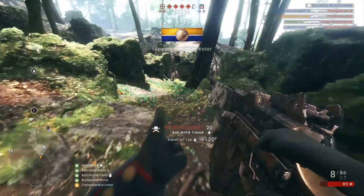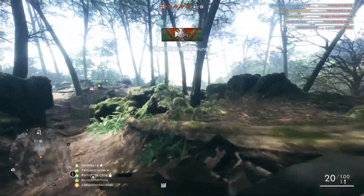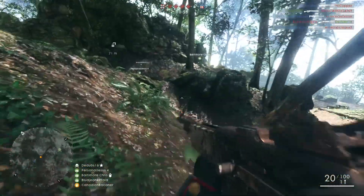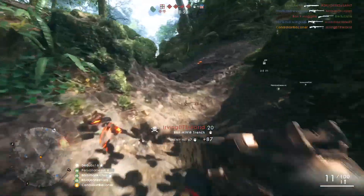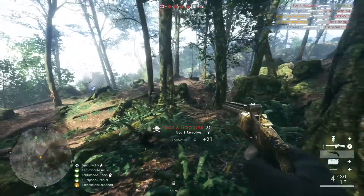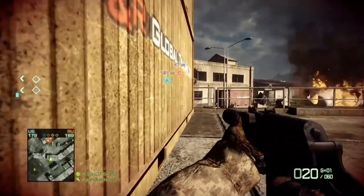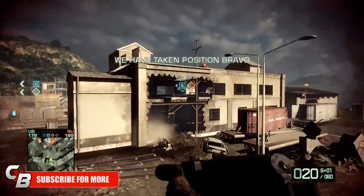First up on the list is graphics. Of course everyone knows good graphics make a game look better, but does it really change the experience? On the surface level, yes, it makes the game look better. But look at a game like Minecraft — it admittedly doesn't have the best graphics in the world, and the popularity of that game is just outstanding.